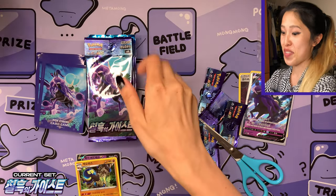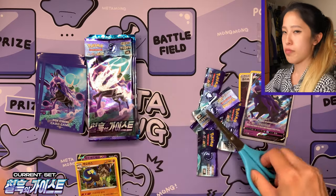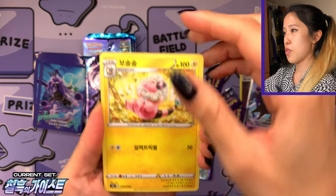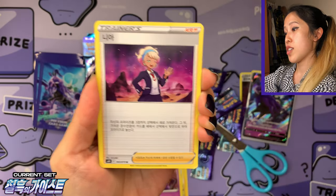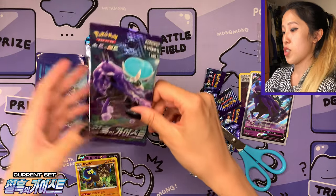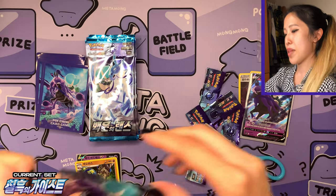I think it's still a very worthwhile set to get — or more so a box. We have Grapploct holographic, not yet curved — the pre-curved form. If you are familiar with Korean Pokemon cards, especially holo cards and V cards, they will curve if you leave them out in the heat or the air for too long, so be sure to store them in top loaders if you can. We have Sableye, we have Zacian V, and Peonia — very nice.